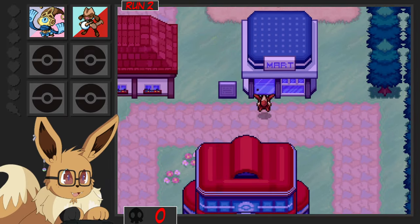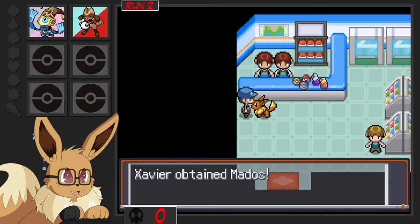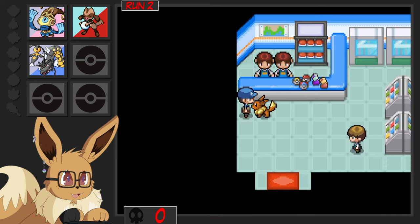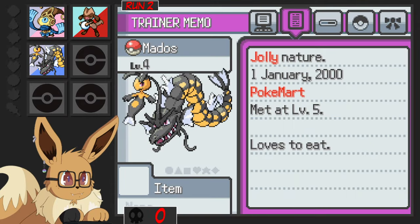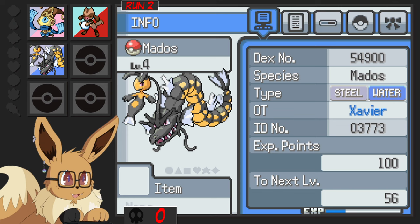Should I get more Poke Balls? I definitely want to get more Poke Balls. A Maddos — what is a Maddos? Whoa, that's crazy! It's a Marowak and Gyarados combo. Steel/Water, that's dope. It's a Jolly nature too — interesting. It does have really good speed. We got a good Mon honestly. Steel/Water, it's perfect for Brock honestly.